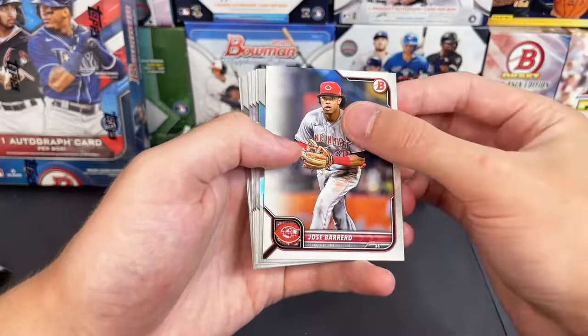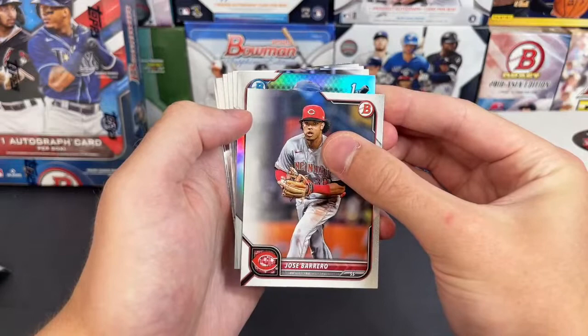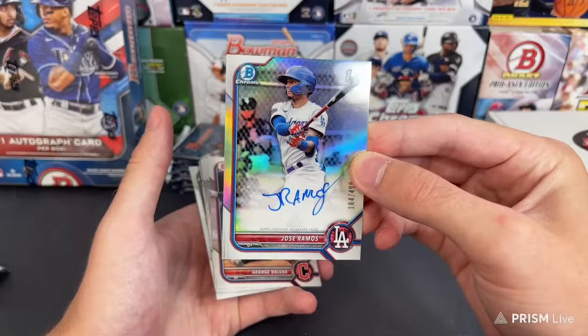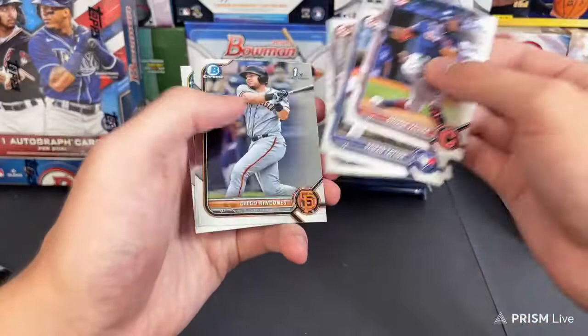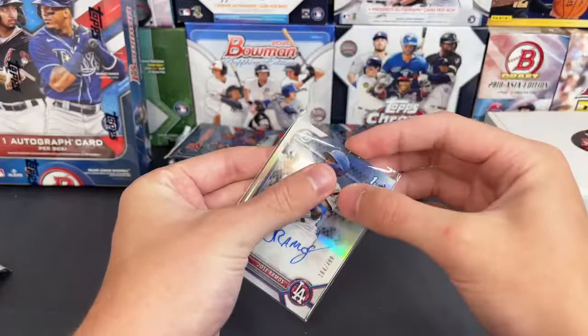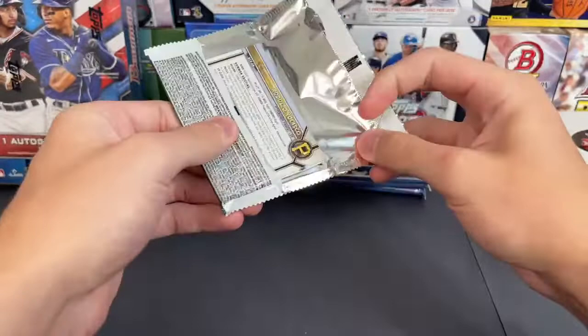Let's go ahead and see who it is — first Bowman auto going out to the Dodgers. Going to be Jose Ramos — I think that's a pretty good one. Jose Ramos out of 499. Nice hit right there for the Dodgers. I need to familiarize myself a little bit more with the checklist but I think that's one of the pretty good ones. Congrats to the Dodgers — that's a good one.